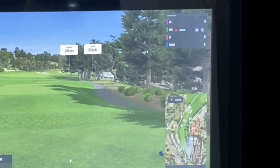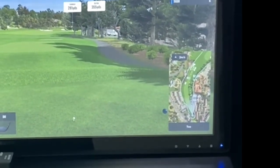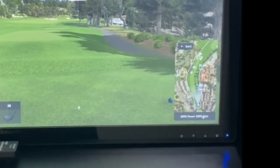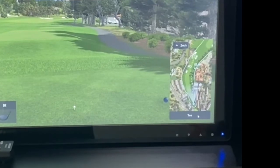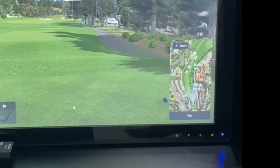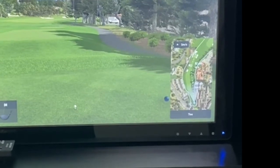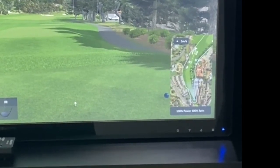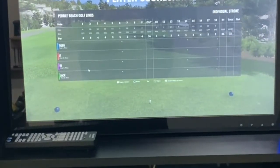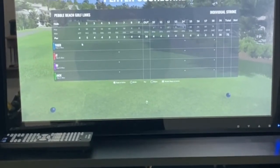Every 15 feet of elevation is about a club longer. When you hit one into the rough or the sand, it will give you a percentage. Right now it says 100% in the bottom right hand corner. Hypothetically, if it says 90% and you're 100 yards away, you take 10% of 100 yards and add that to your distance — that's 10 yards, so it would be a 110 yard shot instead of 100. When you are not in the fairway, look at the percentage. If you ever want to look at your scorecard, click any name in the upper right hand corner and it will show your score by hole.